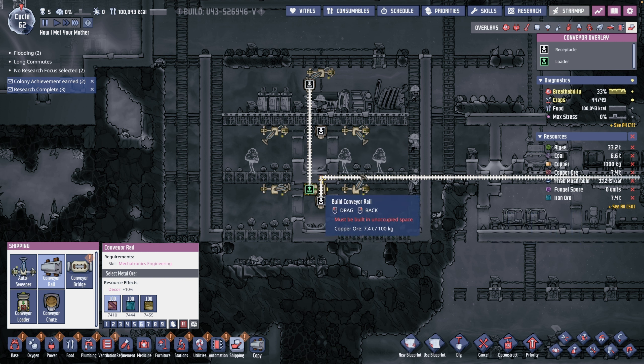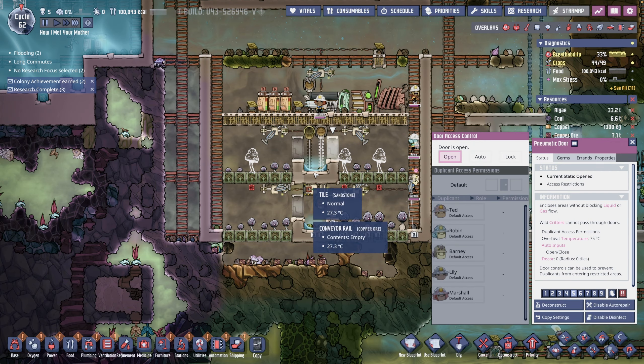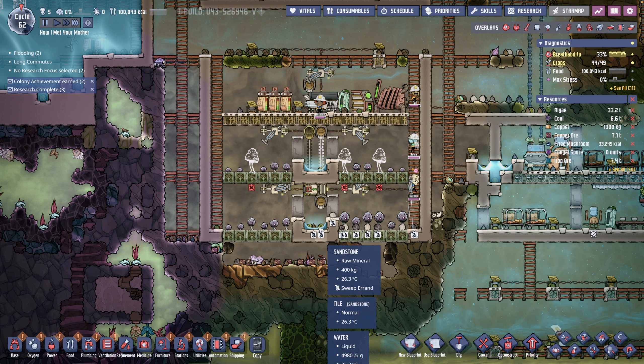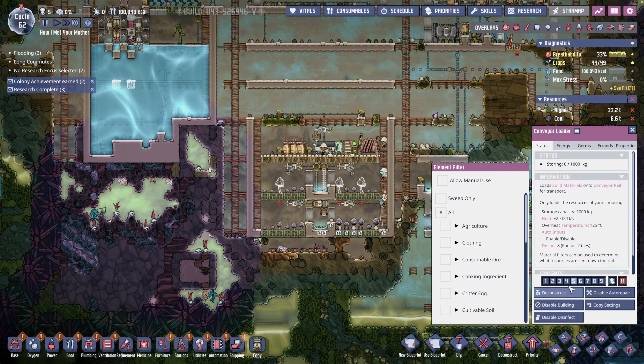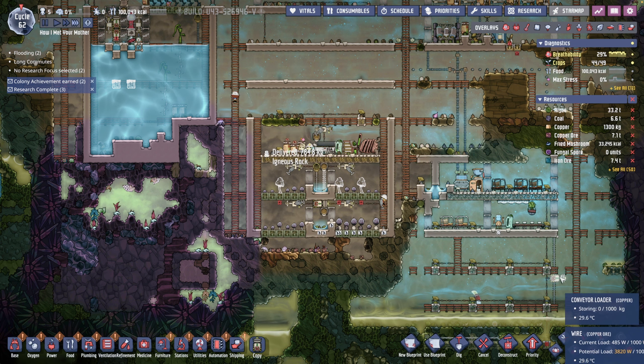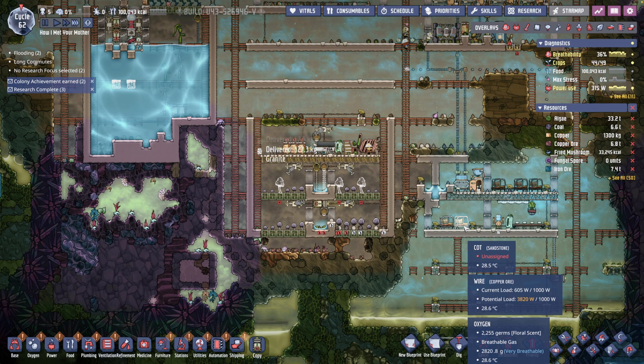Whenever there's slime coming we could also have it go upstairs. Now I don't need anyone to access this anymore, and once they clean out the sandstorm I can re-enable this conveyor loader — because right now I disabled it. I'll do sweep only for now so they wouldn't accidentally move the slimes from here to over here. Cool, awesome.